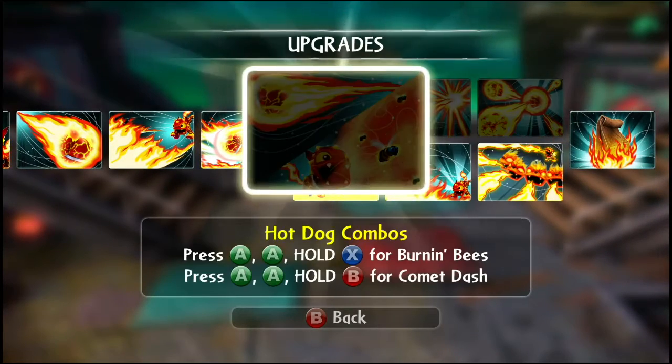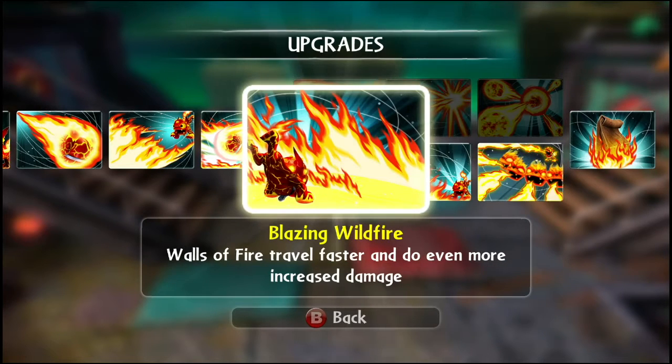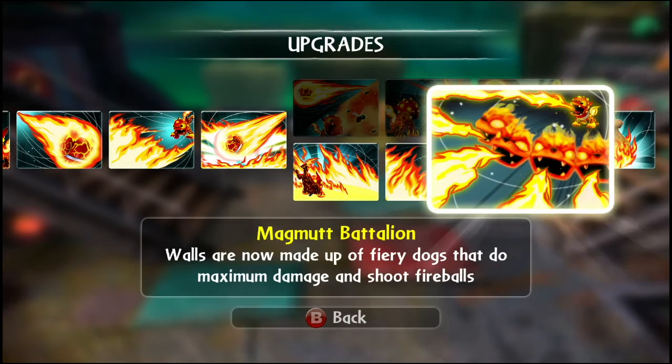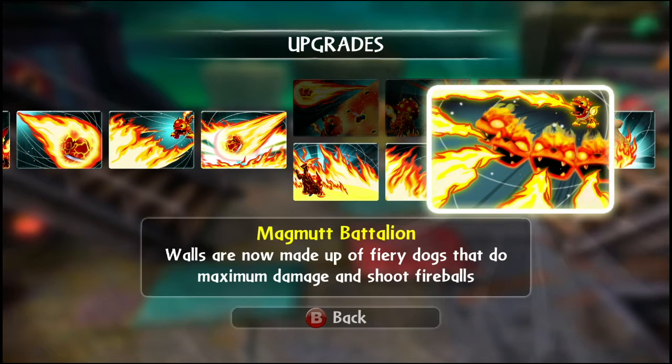This is where the path splits off. I took the Wall of Fire path. I got Blazing Wall of Fire as the first upgrade — walls of fire travel faster and do even more damage. Great Walls of Fire are bigger and do more damage. And then Magma Battalion — this one's kind of cool because it does maximum damage and shoots fireballs at the same time.